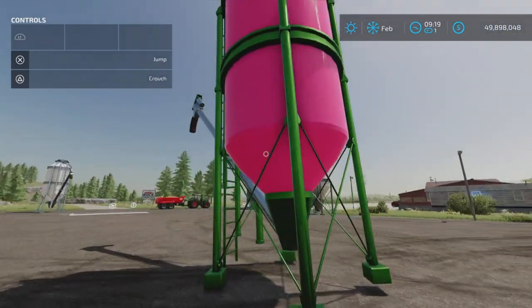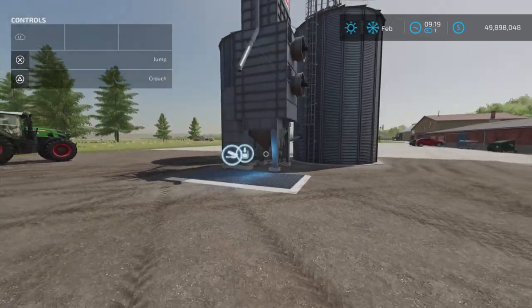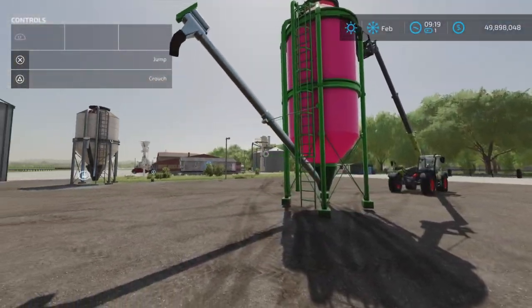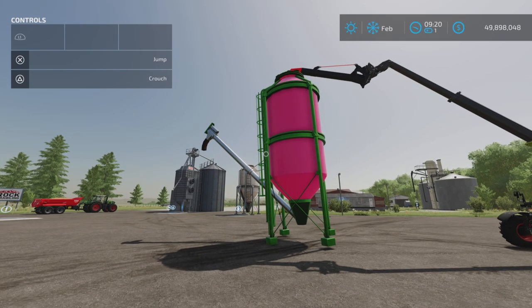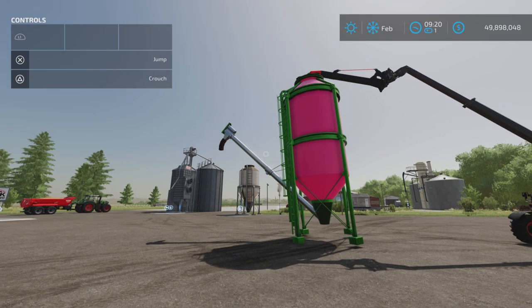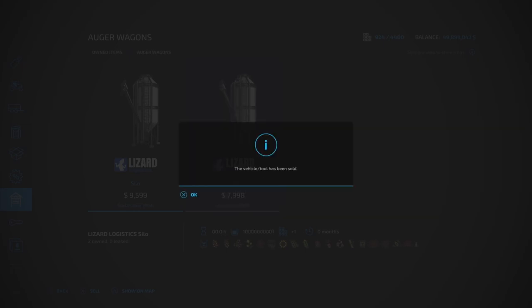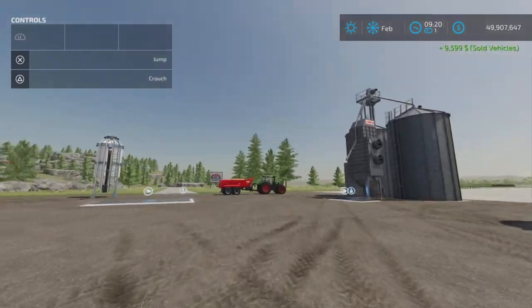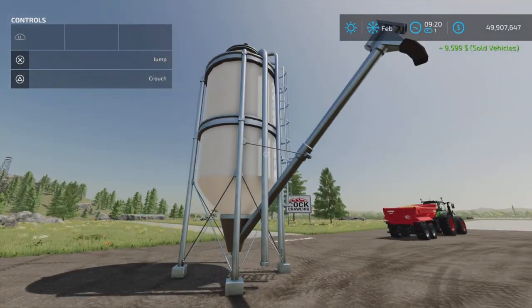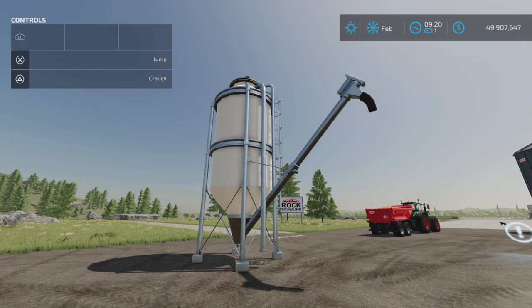I'm a little disappointed that it won't unload into a sell point or a silo, because that would have been really useful. But it's pretty crazy and ingenious nonetheless. Go ahead — play with it, experiment, try different things, have a bit of fun. That's Silo Container by DD Mod Passion, 1.98 megabytes, and it only uses one slot on console which is great. I'd love to see this capacity in an actual auger wagon. Anyway, thank you all for watching — I'm Loony Farm Guy, and remember, it's only a game. Till next time, bye for now.